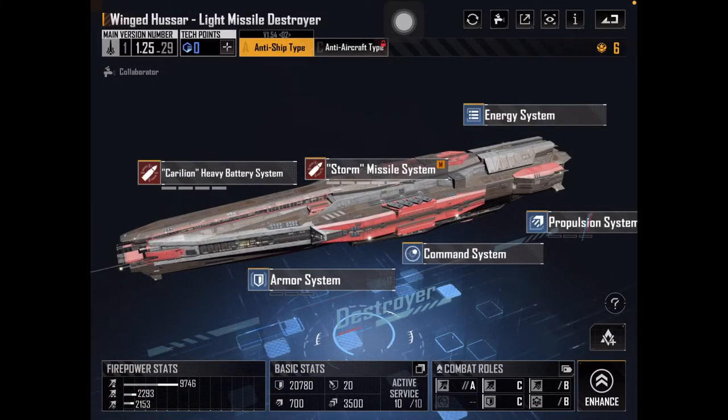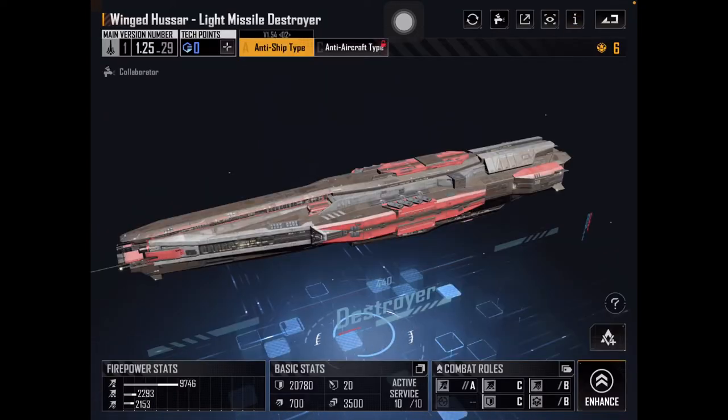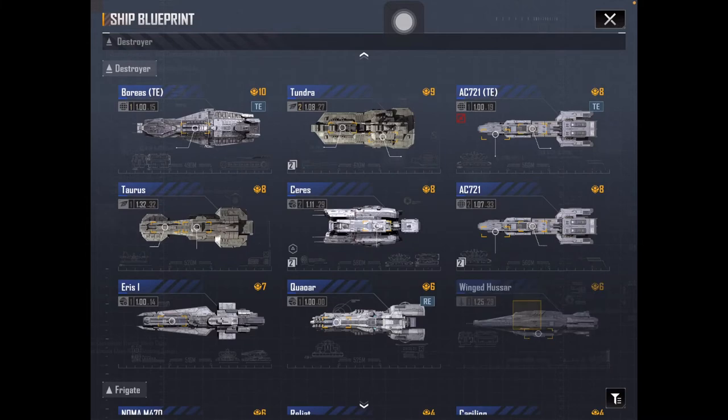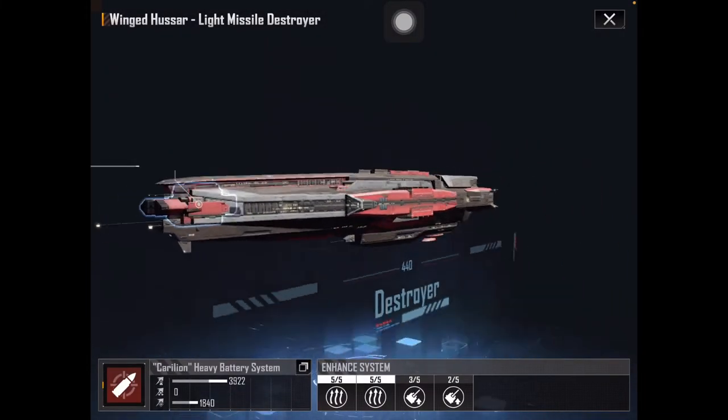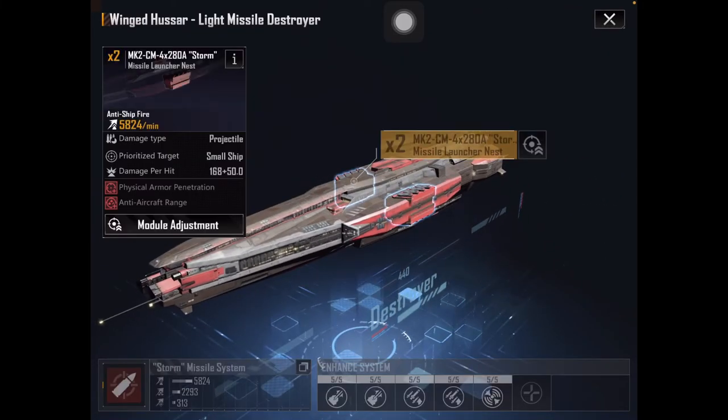Now back to projectile weapons — these are generally speaking more common. Some fleets tend to skew more towards energy weapons because they're harder to resist, but projectile weapons are far more common. Projectile weapons include cannons, missiles, torpedoes, and rail guns. The Winged Hussar has cannons. Missiles and torpedoes are indirect fire — I talk about that in my targeting video, which I'll put in the description.